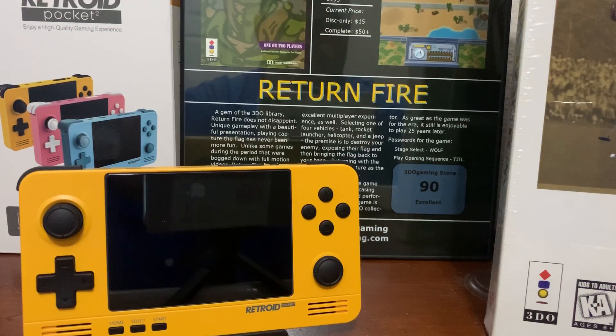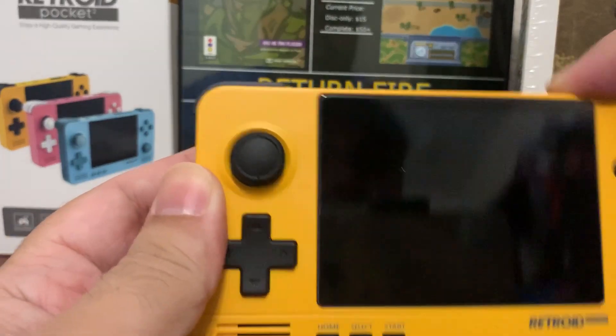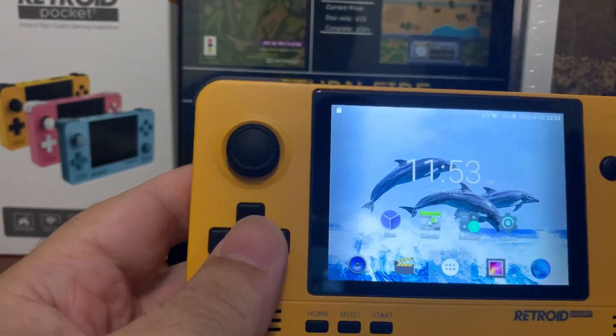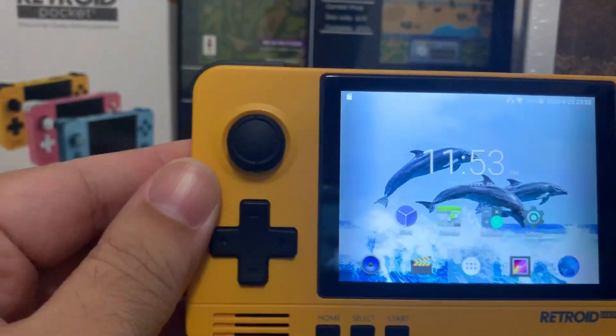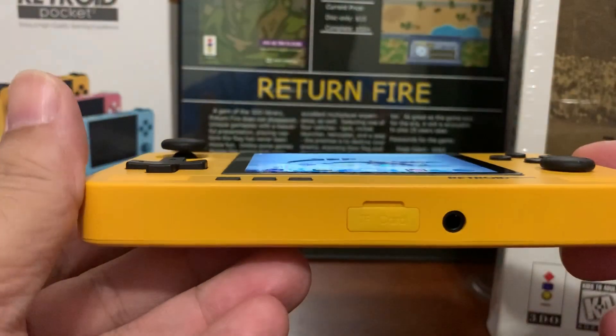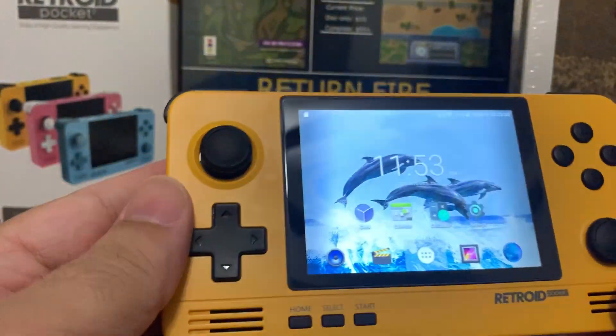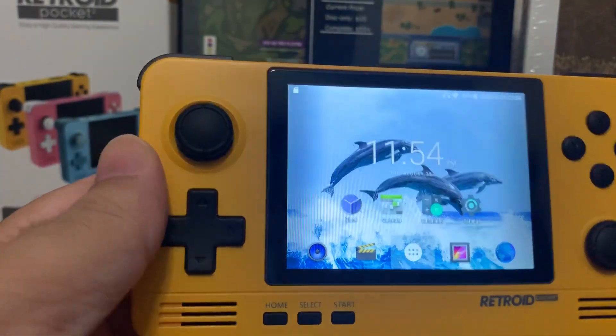Hey everyone, Christopher here again with 3DO Gaming, and I'm here tonight to show off a little bit more of the Retroid Pocket 2. Today I'm going to go into some N64 emulation. This is the Retroid Pocket 2 — it comes in six different colors, it's got a quad-core 1.5GHz processor. Very nice machine. I'm still in love with it — great build quality, great feel, good weight.